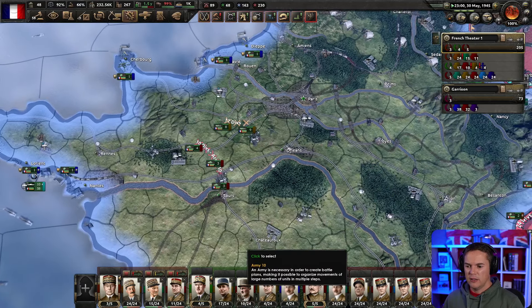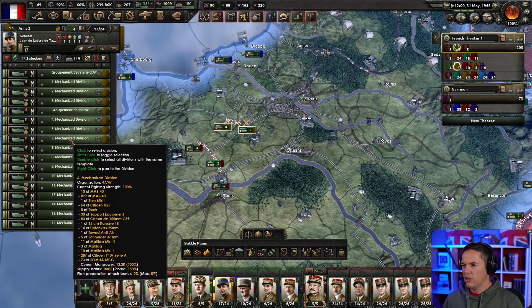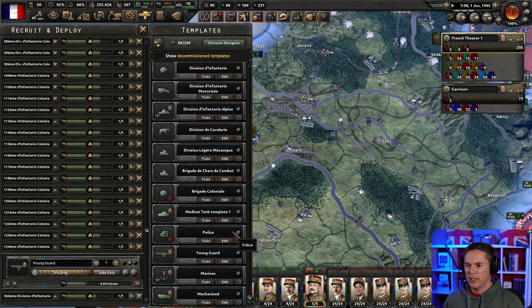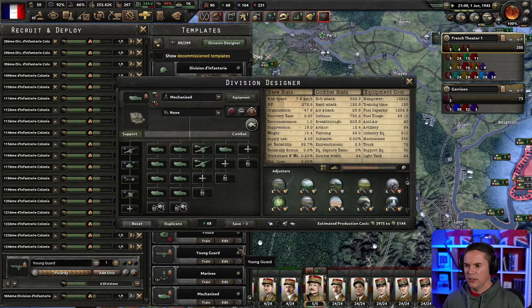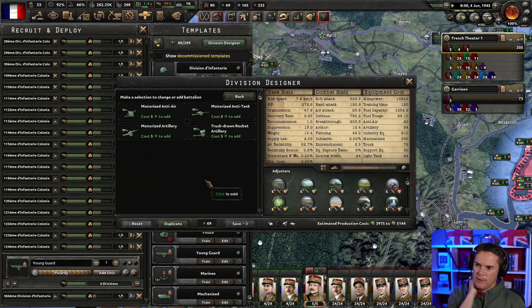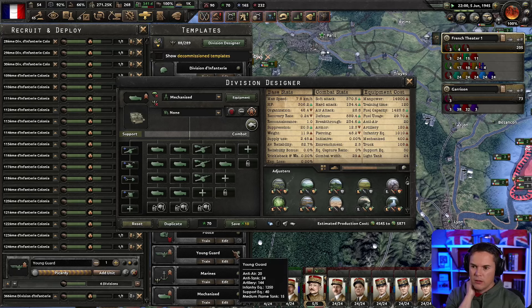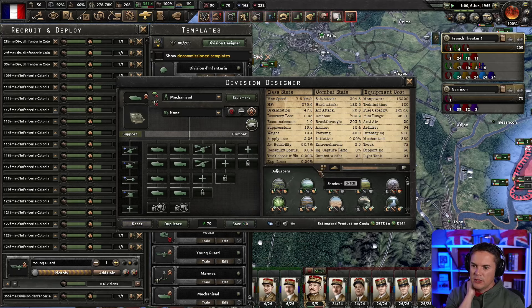The mechanized stuff — I could redraw that. We should definitely research and make the new mechanized stuff. I don't mind these things being a bit faster. We're going across a good part of Europe. Motorized artillery — let's put some more mechanized infantry in there. No changes to save? It reset — you scumbag. Let's save that, make those a bit bigger.